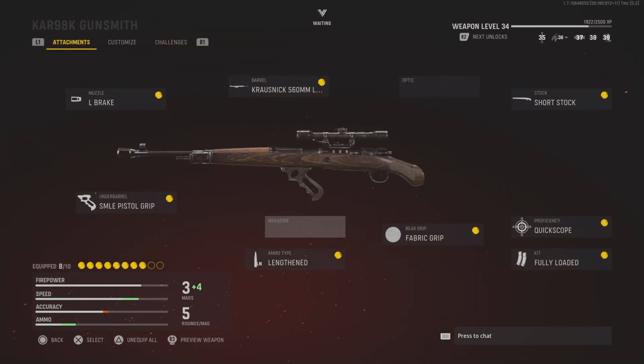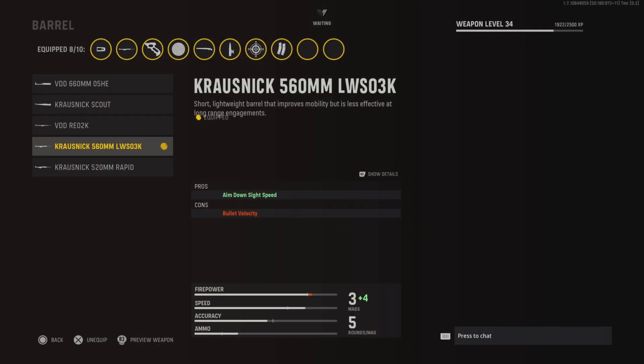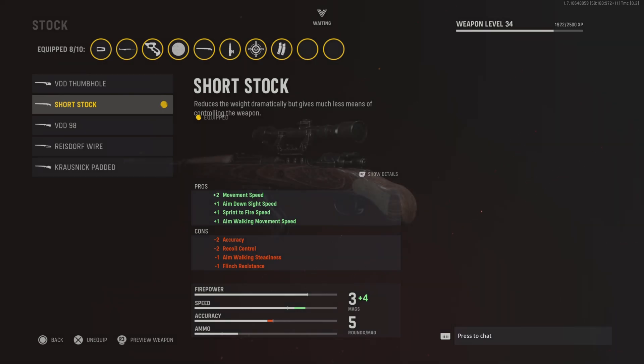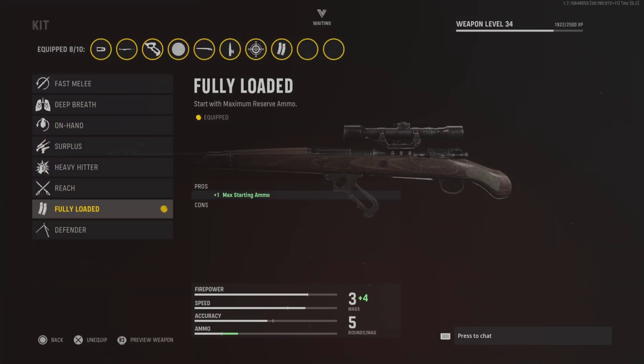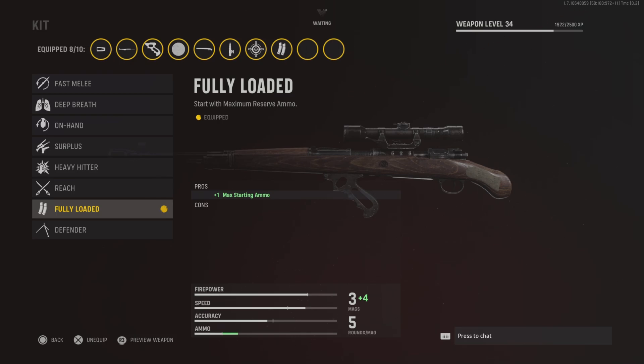It's really annoying because there's only five bullets and a lot of times I'm going on a kill spree but have to reload. That being said, it still is the fastest quick scope class right now. We've got the pistol grip for the sprint to fire time, which is really important on snipers. Then we have the shortest barrel, which increases the ADS time. Fabric grip increases the ADS and sprint to fire time. The shorter stock also increases movement speed, ADS, and sprint to fire time — all really important on a sniper. We have the proficiency quick scope, which gives you better accuracy after you ADS. And then fully loaded, which gives you all of your bullets. With a sniper you only get like three mags, but fully loaded gives you an extra four magazines, which is really nice.